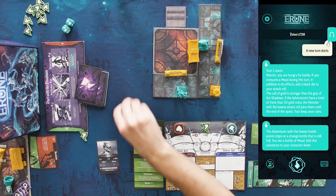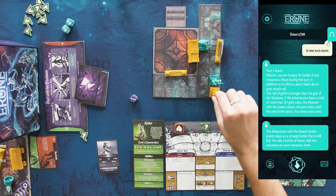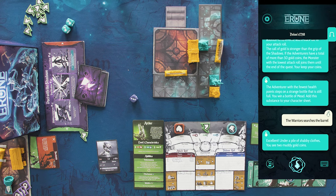The Warrior is now going to play. She's going to move — 3 plus 4: 1, 2, 3, 4. And she's going to search the barrel. 'The warrior searches the barrel. Excellent. Under a pile of shabby clothes, you see 2 muddy gold coins.' The warrior has played her movement and a search, so she's also finishing her turn. You've now seen 2 turns of the game — I hope that helped. You're all set to explore the mini-dungeons of the game and find your way out to save the world of Arun. If you have any questions whatsoever, please join our Discord server where the community and the team are there to help you or read your feedback. Do remember: our mobile app is scalable and the game is evolving day after day. Have fun on the lands of Arun.